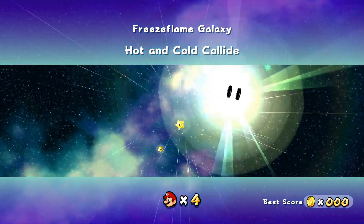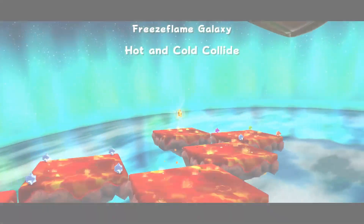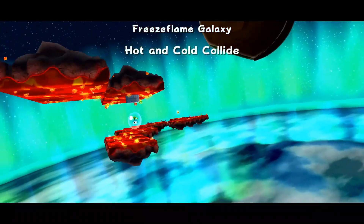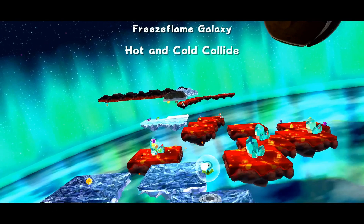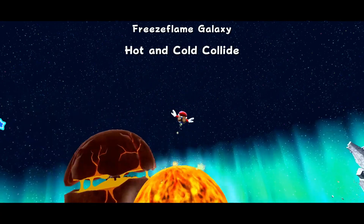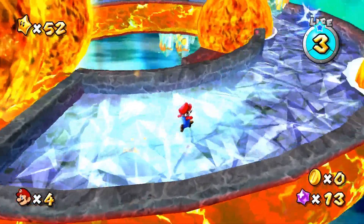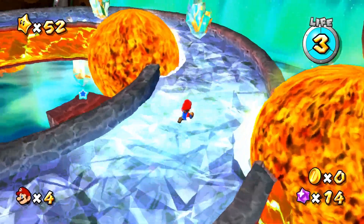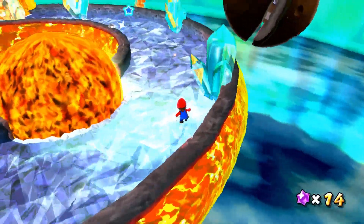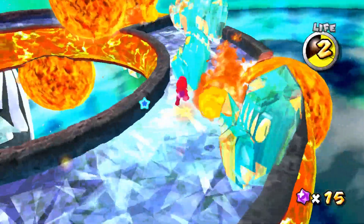Hot and Cold Collide — here we go. Only got four lives. Princess Peach didn't send us one of those letters with the extra lives. This looks a lot like the race course we did. I assume we could probably go on the lava with the ice flower. I guess we'll find out. This starting area is definitely different. I forgot I got a spin to start. Moving fast.